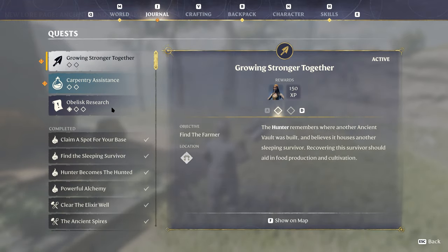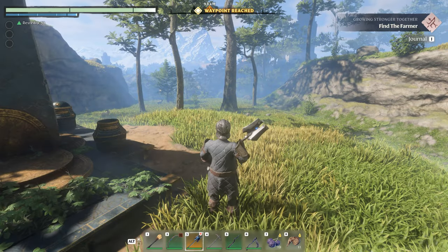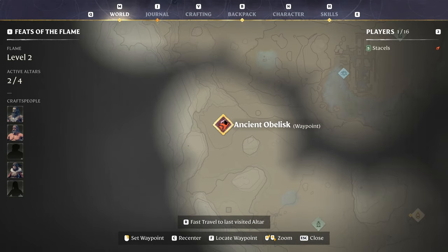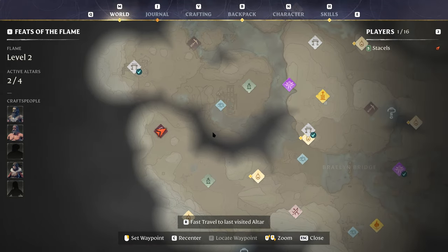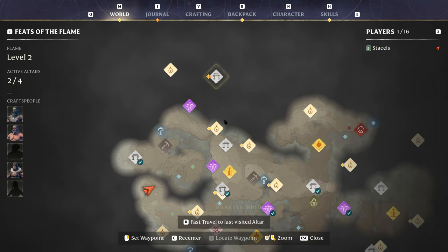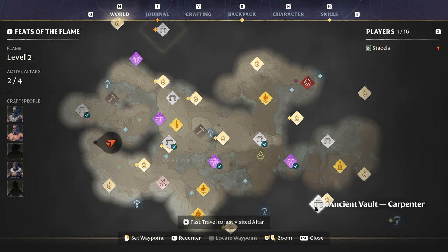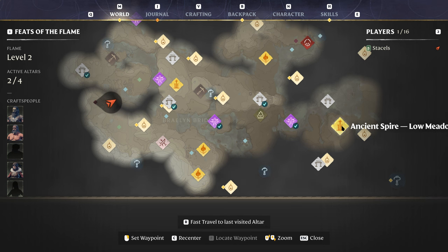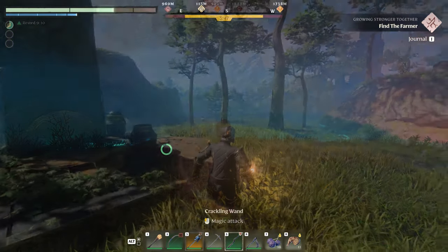So we still haven't unlocked carpentry or the farmer. We're kind of in the middle of obelisk research at the minute. We now have the ancient obelisk over here. Technically we're closest to the farmer but I would prefer the carpenter. I'm gonna fast travel to the ancient spire and we're gonna go for the carpenter.